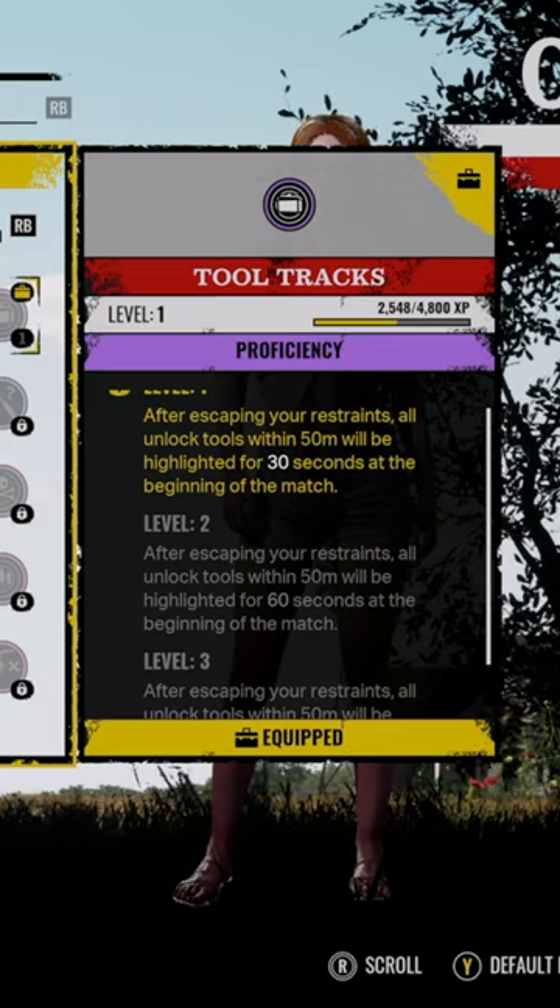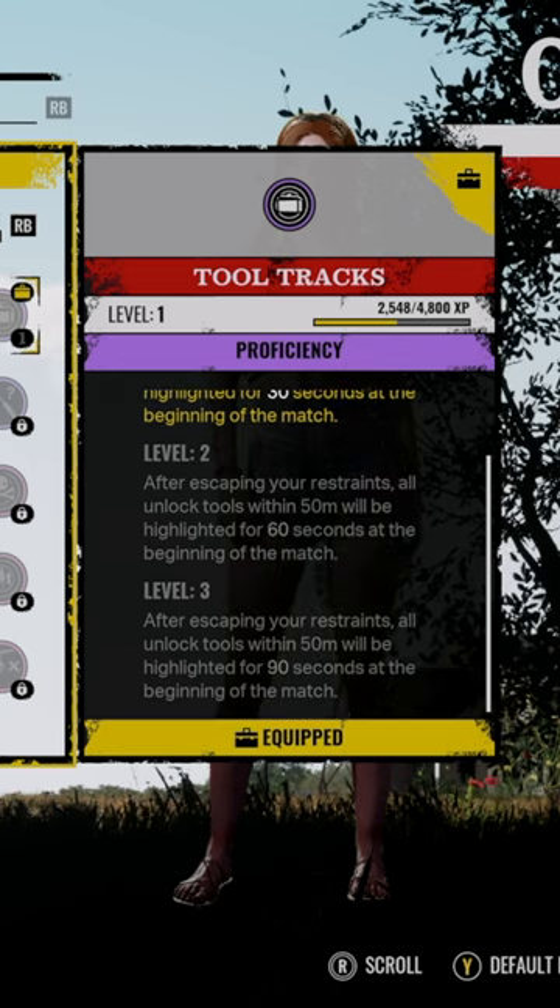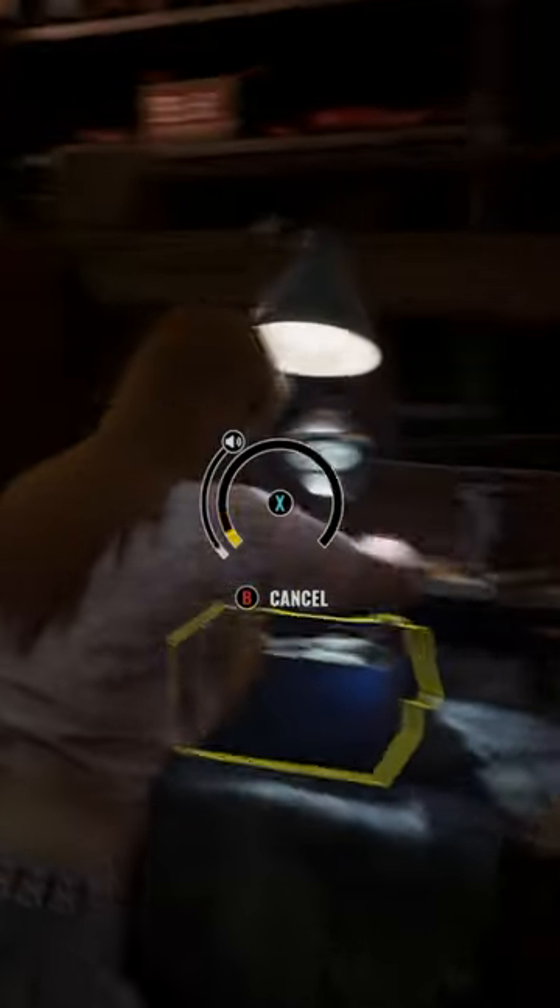Another great perk is Tool Tracks, making the toolboxes highlight for 30 seconds after escaping the restraints from the beginning. Once again, if you've learned where they are, you can swap out this perk again. This one is especially handy, since you need these for opening doors.